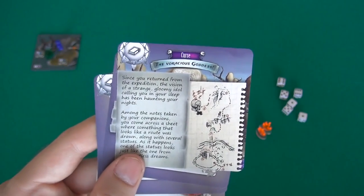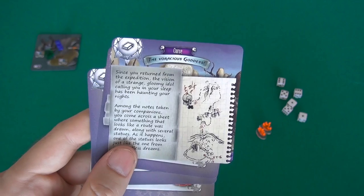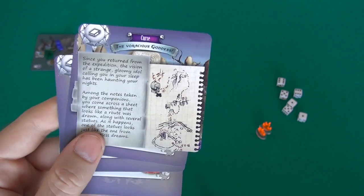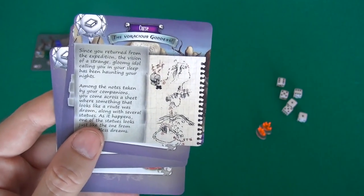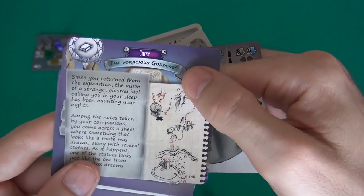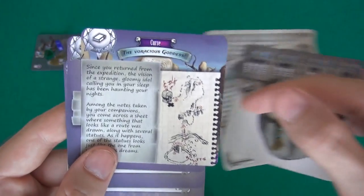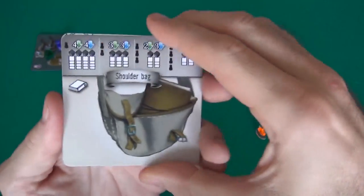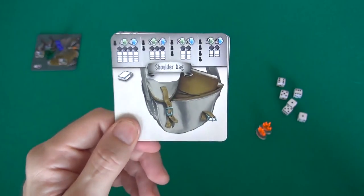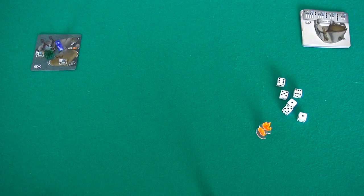The most important thing in our shoulder bag is the curse. At the beginning of the game, as part of setup, your adventuring party gets struck by a curse — at least one, although you can have up to five to increase the difficulty. We are working under the curse of the Voracious Goddess. Before the 20-hour adventure is over, we're hoping to cure ourselves of this curse. This is all the information we carry with us everywhere in our shoulder bag, and as we find more information, we'll put it in there.